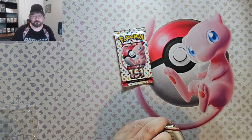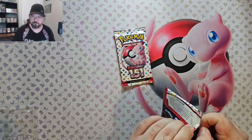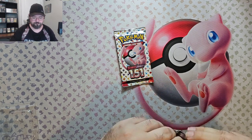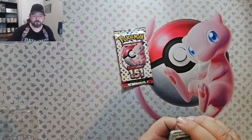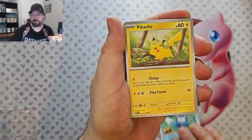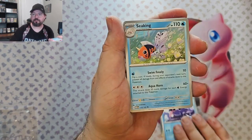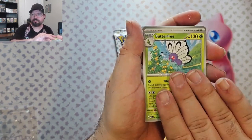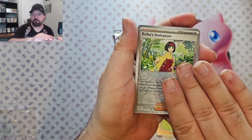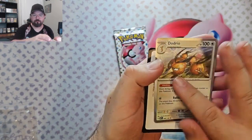Pack three. We got Poliwag, Pikachu, Farfetch'd, Shellder, Snorlax, Hitmonchan, Butterfree. Erika's Invitation reverse. Psyduck reverse. And a Dodrio foil.